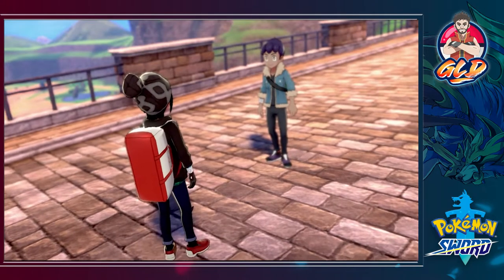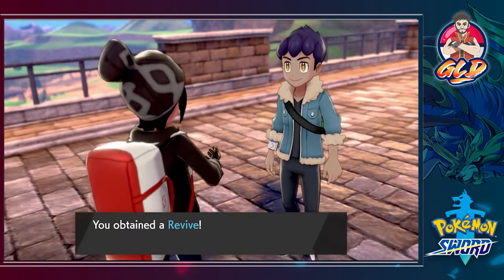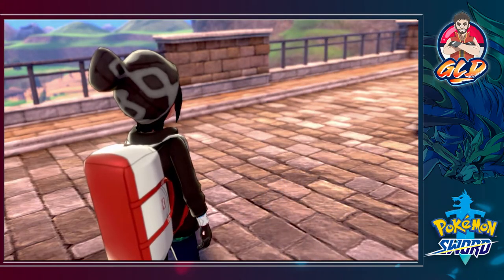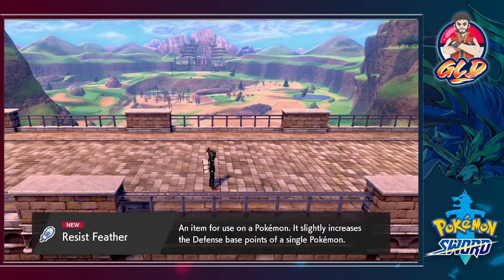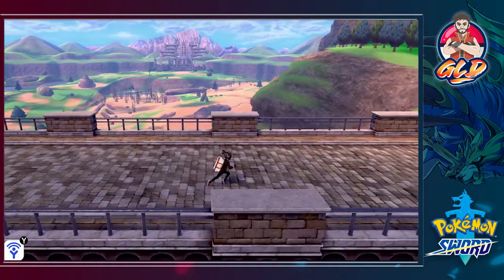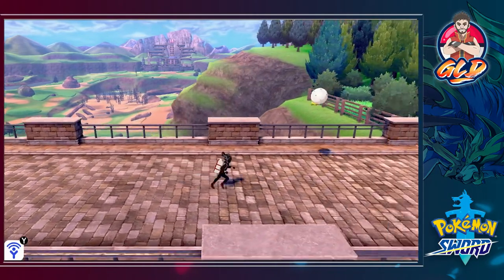We get a Revive — still haven't used any of those. Next up is Nessa, the leader of the Water Gym and my favorite gym leader of the whole region. Moving along we pick up a Resist Feather and a Clever Feather — and we almost get jumped by a wild Pokémon!